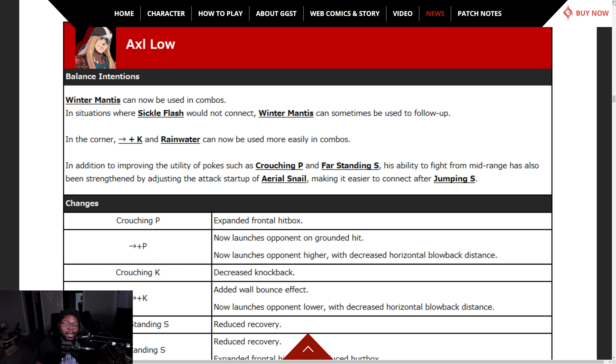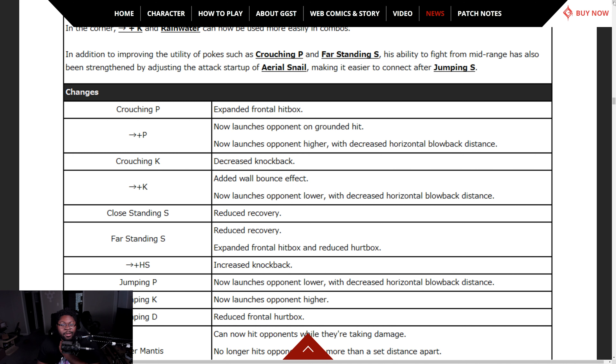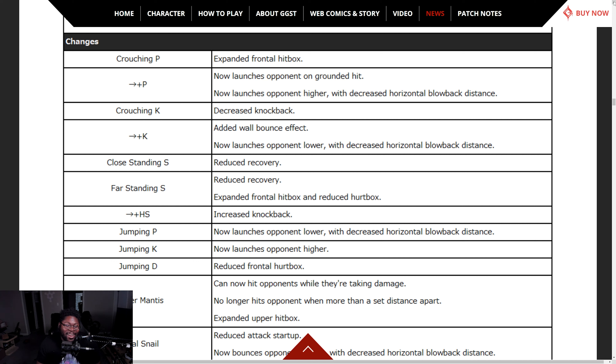Axl Low — balance intentions: Winter Madness can now be used in combos in situations where Sickle Flash won't connect. Winter Madness can sometimes be used as a follow-up in the corner. Plus K and Rainwater can be used more easily in combos. His ability to fight from mid-range has also been strengthened by adjusting the attack startup of aerial Snarl, making it easier to connect after jumping S. Crouching P — expanded frontal hitbox, now launches opponent on ground hit, added wall bounce.